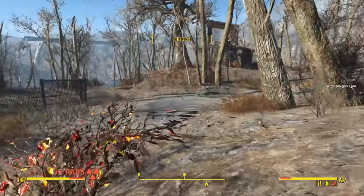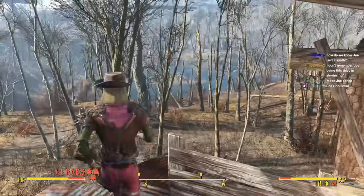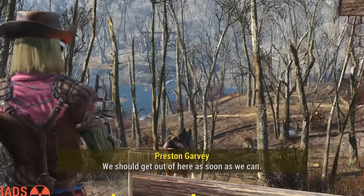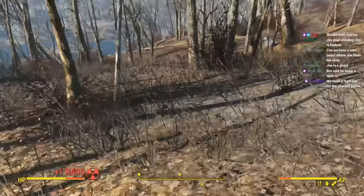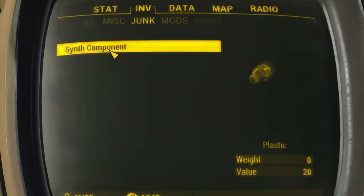With Preston in tow and some new potential robot intel, we made our way to Sunshine Tidings. It's just a chill little spot — perfect for a cigarette. You like the smoke spot, Preston? We should get out of here as soon as we can. Don't be that dramatic, Preston. Come on, live a little. Okay, Preston hates it. We'll take our bath. Oh no, I left my soap at home!